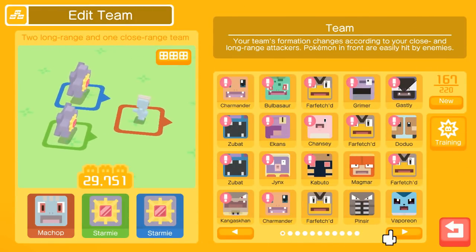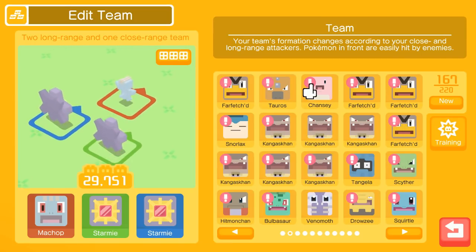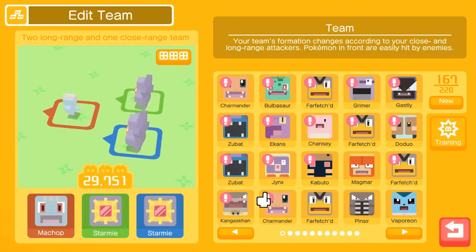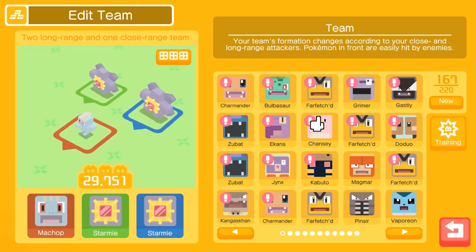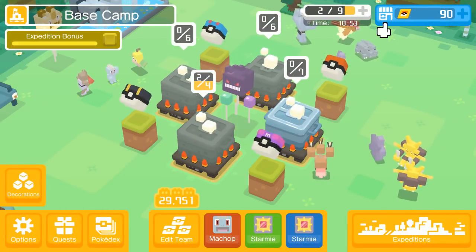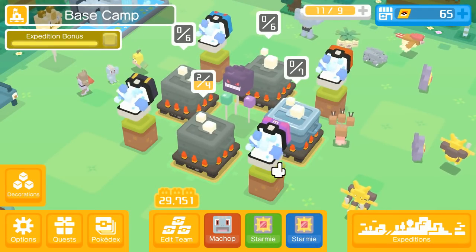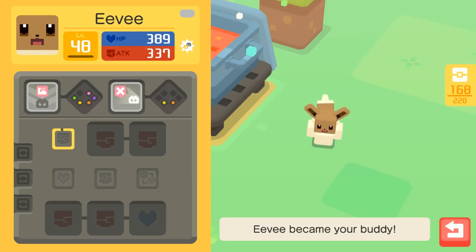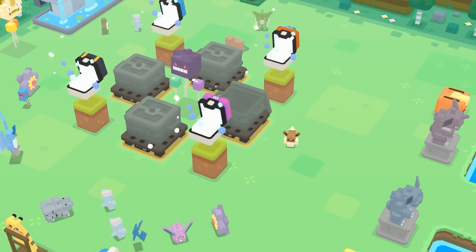Look at all this - Farfetch'd, Tauros, all these guys, and then it spilled over into the next ones. Farfetch'd, Kangaskhan, Farfetch'd, all that, Doduo, Farfetch'd, Chansey - no Eevee from special normal type recipe, that's just unlucky. Now I gotta go recharge my battery, run another seven of these things, and then maybe we'll get the Eevee. Maybe. And it was in the silver cooking - we can put this in - we're done, we got it! It's over!